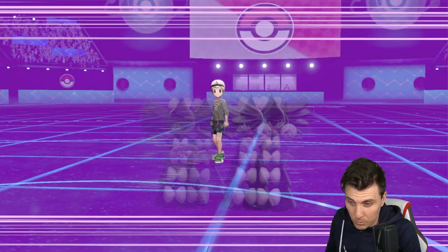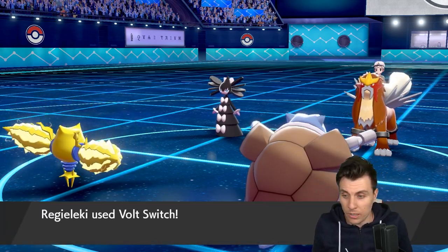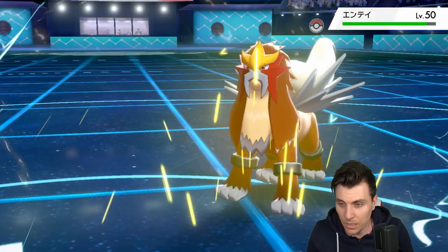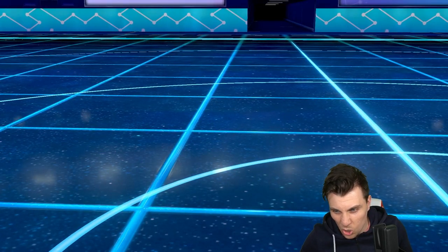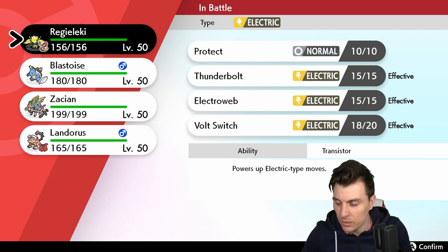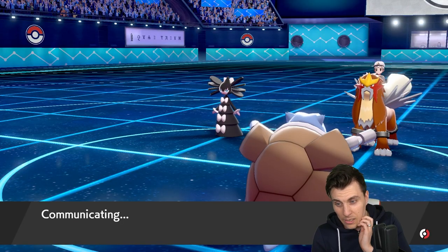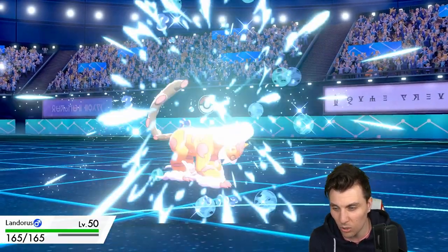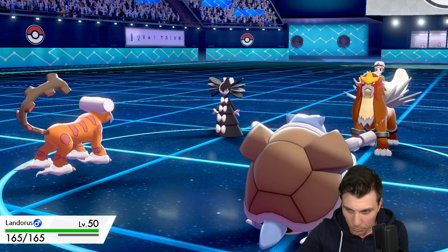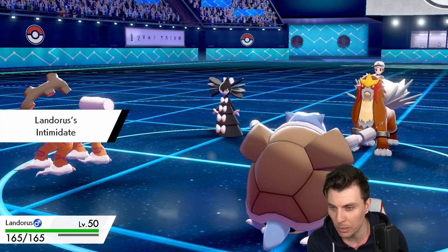Okay, we see an Ally Switch — that's actually okay, because we get some decent damage onto the Entei. If we see a Snarl, that's not the worst thing in the world. We have to bring in Landorus — we cannot bring in Zacian here. We can't be trapped and we can't risk Zacian being taken down by a Sacred Fire from the Entei.